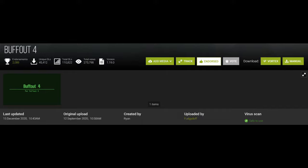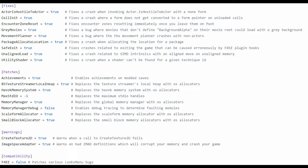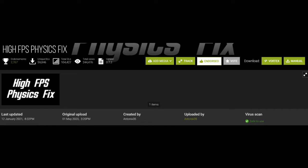Next we have Buffout 4. Buffout is a script extender plugin that fixes engine bugs and adds a better crash log. The crash log is a little bit like Papyrus for Skyrim, but with an easier to read crash log. The three requirements to use Buffout 4 are also script extender plugins, so it doesn't add up to ESPs used. It also lets you get Steam achievements in a modded game, much like the achievement mod.